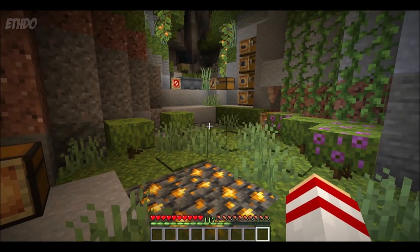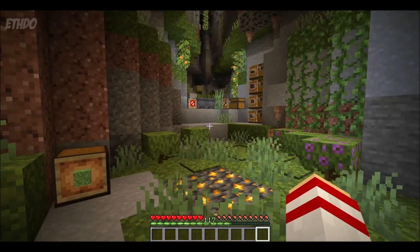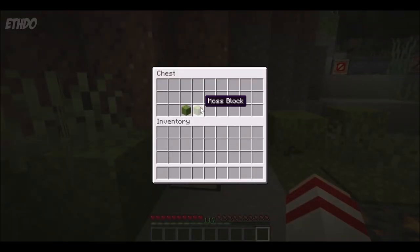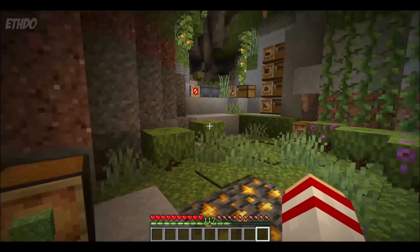Lush caves are a great addition to the game — very nice and decorative, really nice to look at and just explore. Now, there aren't many recipes related to the lush caves, but there is one. You can create moss carpet by combining two moss blocks on the crafting table. They do have to be side by side, but as long as they're in there together they will work.